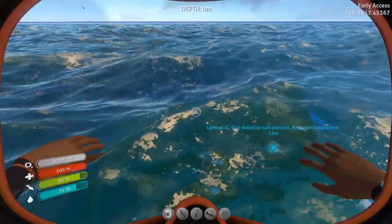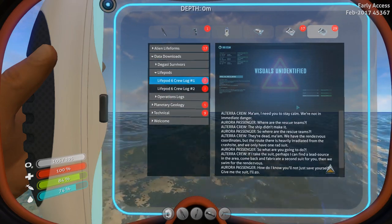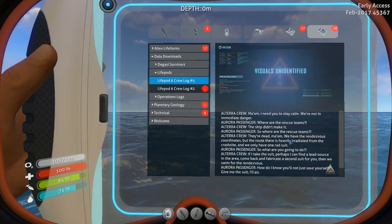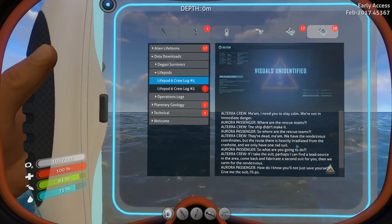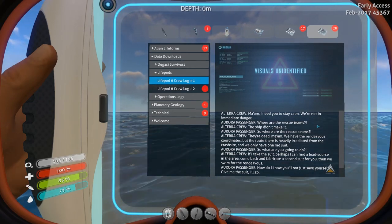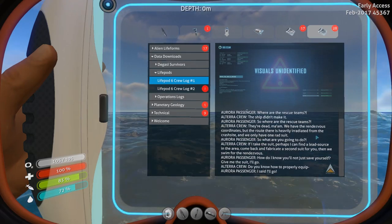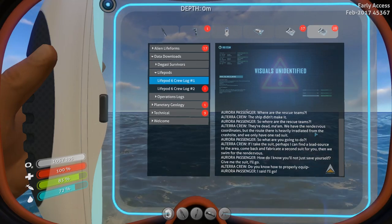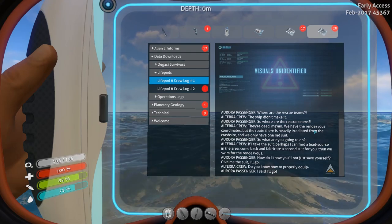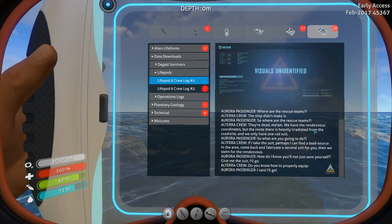Let me grab another mouthful of air and listen to the log. Lifepod 6, Log 1. Alterra crew: 'Ma'am, I need you to stay calm, we're not in immediate danger.' Aurora passenger: 'Where are the rescue teams?' Alterra crew: 'The ship didn't make it.' Aurora passenger: 'So where are the rescue teams?' Alterra crew: 'They're dead, ma'am. We have the rendezvous coordinates but the route is heavily irradiated from the crash site. We only have one rad suit.' Aurora passenger: 'So what are you going to do?' Alterra crew: 'If I take the suit, perhaps I can find a lead source in the area, come back and fabricate a second suit, and then we can swim to the rendezvous.' Aurora passenger: 'How do I know you'll just not save yourself? Give me the suit, I'll go.' Alterra crew: 'Do you know how to properly equip—' Aurora passenger: 'I said I'll go.'